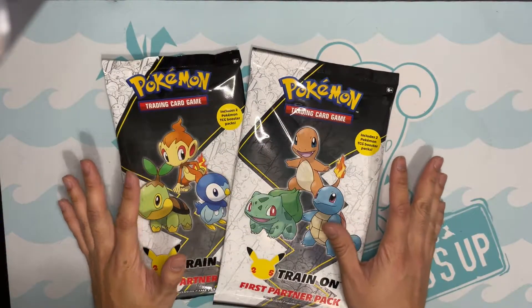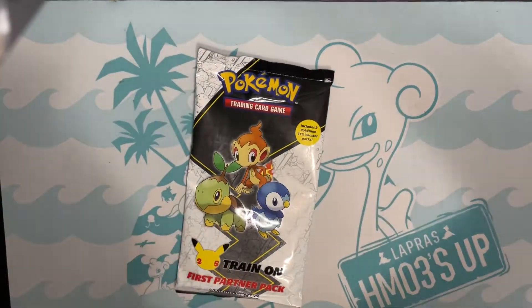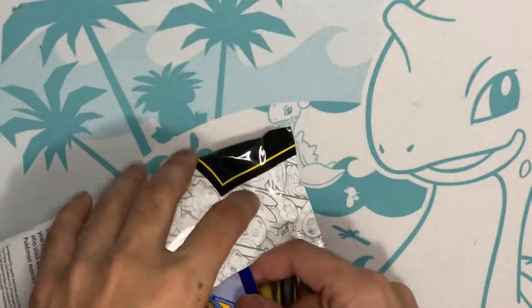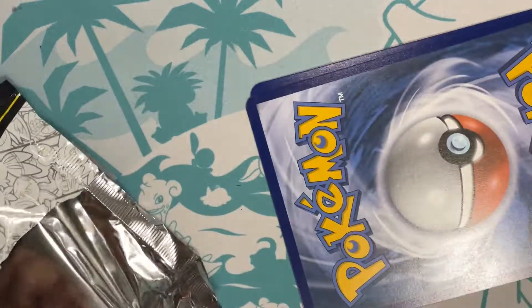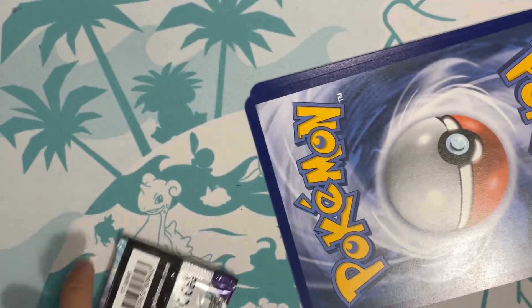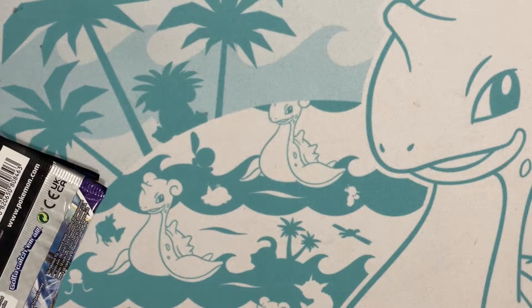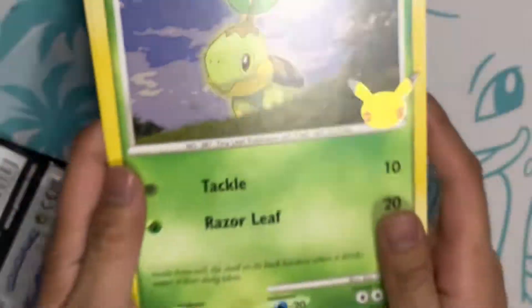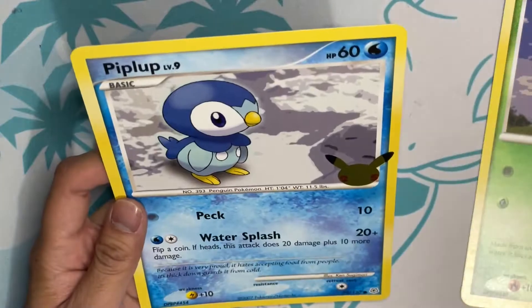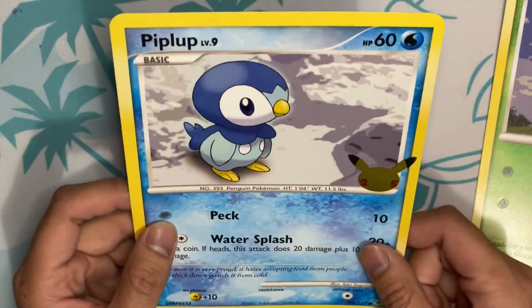Let's finally open up the Sinnoh one and then we'll open up the Kanto one. This is the Sinnoh Pack with Sinnoh Partners — this is the game I grew up with. This pack came out in the summer, I believe July or August. I chose Piplup on both my Diamond and Platinum games and have loved Sinnoh ever since, so I'm super excited for the remakes. We have Turtwig — oh my god, this set style is so classic for me — Chimchar and Piplup. I remember opening up these cards.